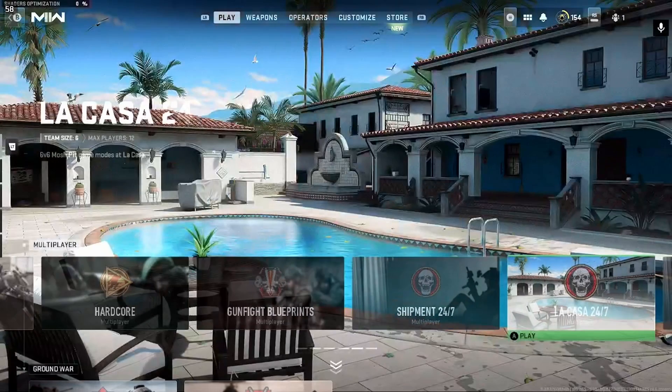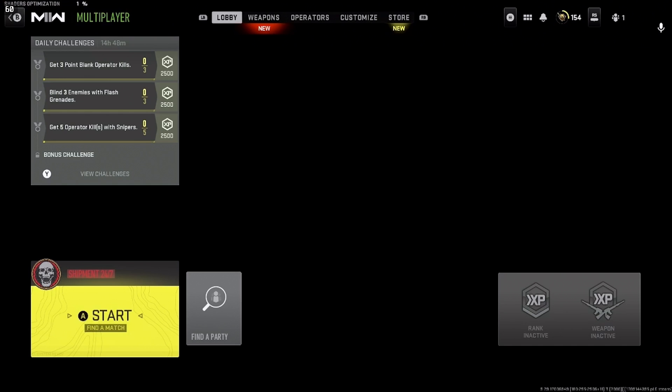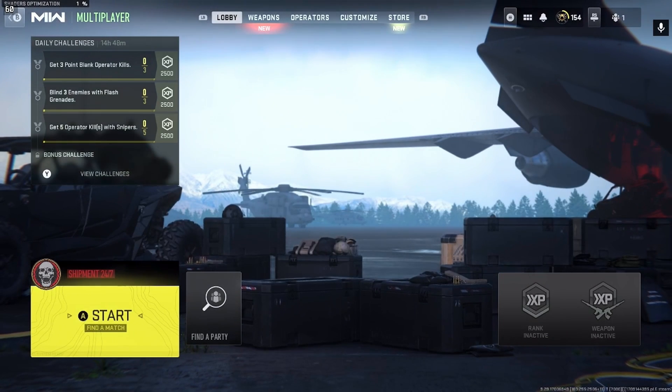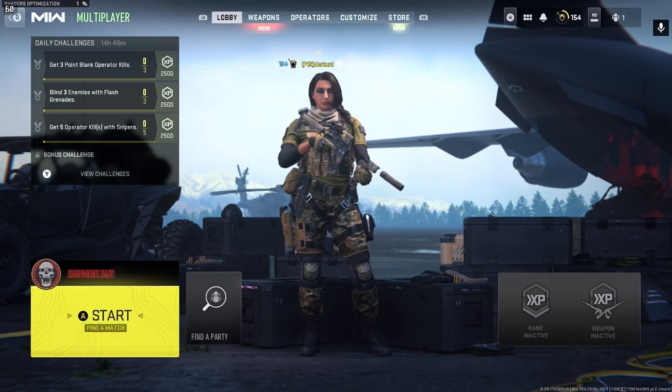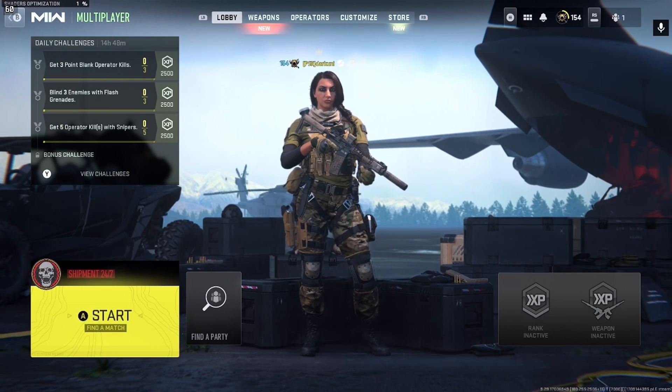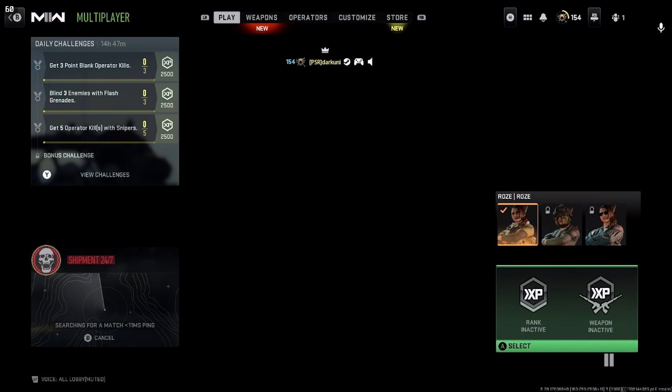I'm going to move over to Shipment 24/7, something that's pretty easy to get into because there's tons of people playing it. The shader optimizations are happening and you may experience issues in the meantime — if I were to skip them, it would warn me it might impact my game. As you can see how it's hanging — this isn't the fault of the streaming service, this isn't GeForce Now's fault. This is the game. This is how the game plays on my PC too — it sits and hangs while doing background tasks. I just want to hop into a match and show you that it does indeed work.